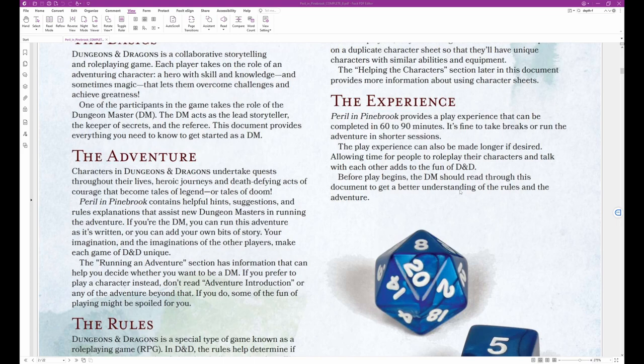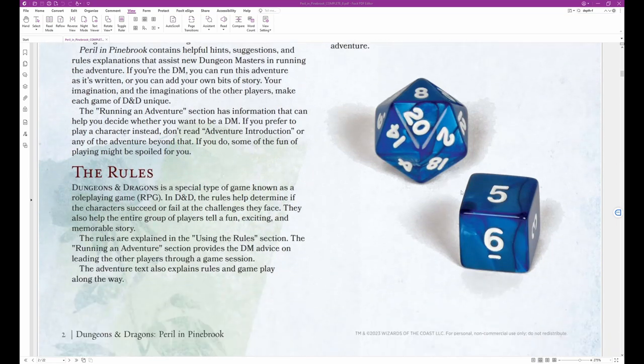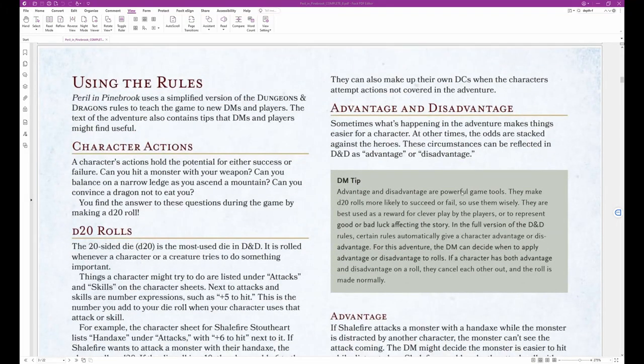Before play begins, the DM should read through this document to get a better understanding of the rules and the adventure. Using the Rules: Peril in Pinebrook uses a simplified version of the Dungeons & Dragons rules to teach the game to new DMs and players. The text of the adventure also contains tips that DMs and players might find useful.